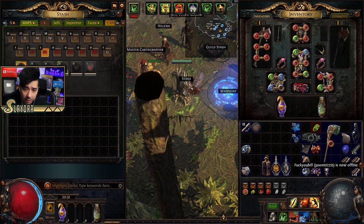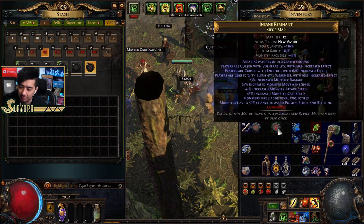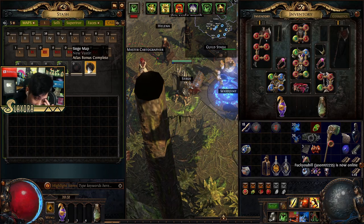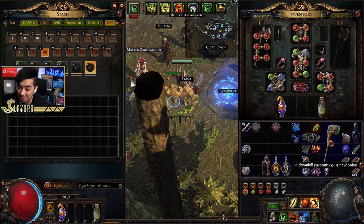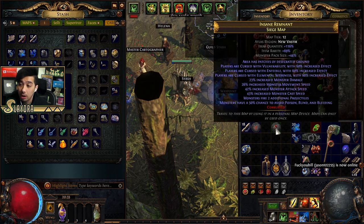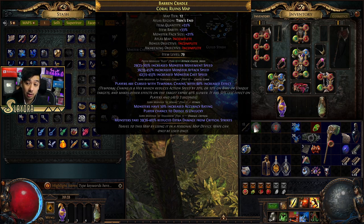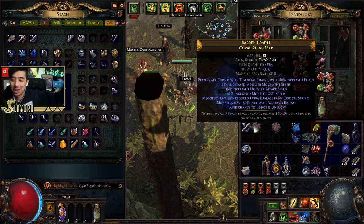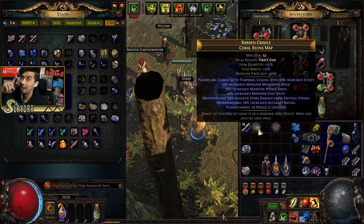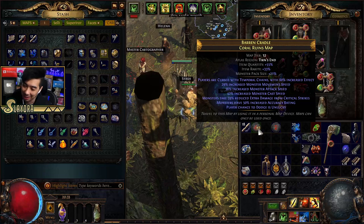Once you get to red maps, you can roll them. I've already completed some of these. If I hold Alt it'll say 'complete.' Don't worry about the awakening objective yet. If I get a map I haven't done, I'll use the orb of horizon to re-roll it to another map type. Just be aware of bad modifiers — if it has reflect elemental or physical damage I can't run it. If it's cursed with Temporal Chains, I usually re-roll or chaos-orb it.